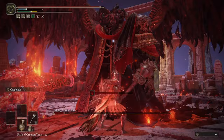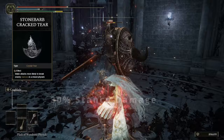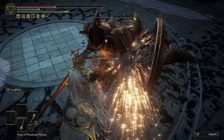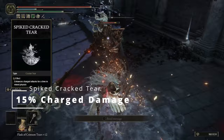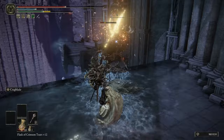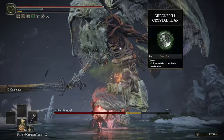For the Flask of Wondrous Physick, we are going to be using two really good tears. The first is the Stonebarb Cracked Tear, which buffs you with 30% stance damage and 30% stamina damage to blocking enemies, making you able to wreck through the entire game. The second is the Spiked Cracked Tear, which gives a 50% boost to your charged attacks — those heavy charged R2s — stacking well with our Axe Talisman for about a 26% damage boost. Optionally, you can also use a stamina tear like the Greenspill or Greenburst Crystal Tear.